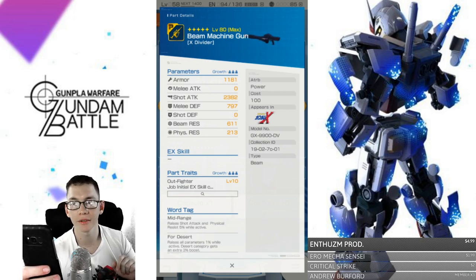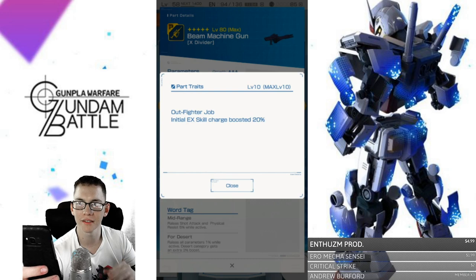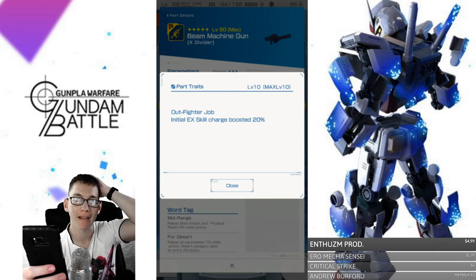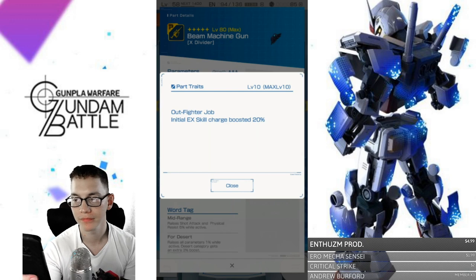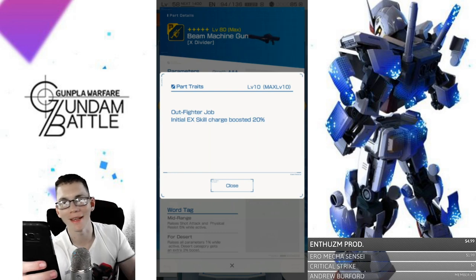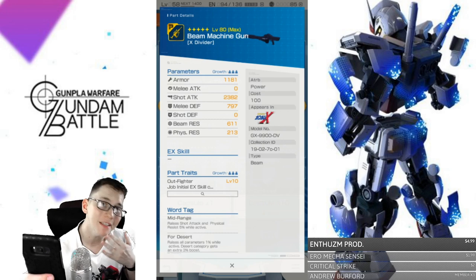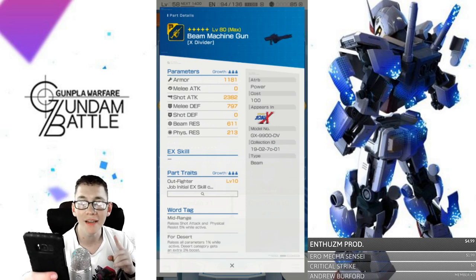Now taking a look at the beam machine gun — that's some pretty damn good shot attack, and really good armor. Mid-range, desert, out-fighter job. Initial EX skill charge boosted 20% — dude, that would be super. I could throw that on Titus because I'm probably gonna make Titus an out-fighter, or make a whole new attacking MS with out-fighter. I keep thinking about the iron mace — put the trans am raid on it — you're getting some good skills powered up immediately so you can use them faster. That is a damn good weapon and I really want to get it.